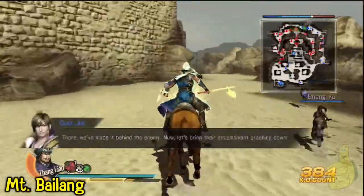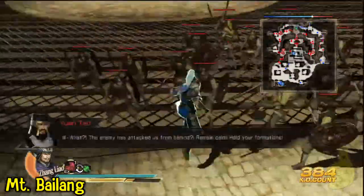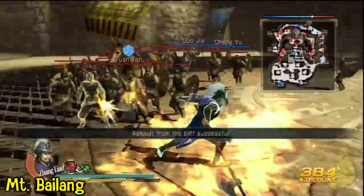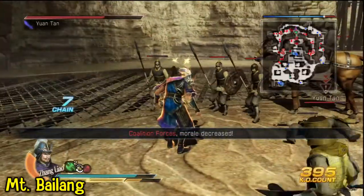This is on the level Mount Balingual — that's not really how it's pronounced. So you can see down here, the guy has got the little prism above his head that shows I have the superior weapon, but I switch back to the inferior weapon just to weaken him up a bit.